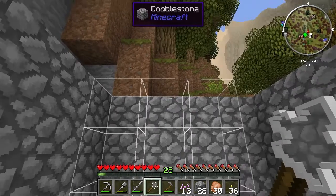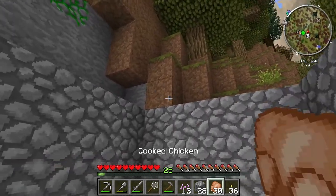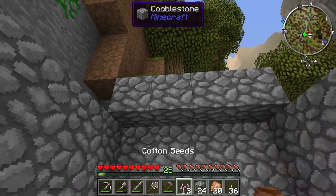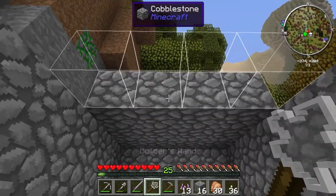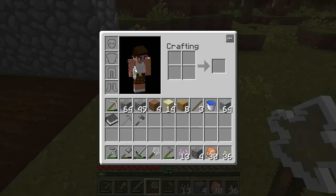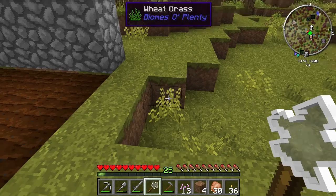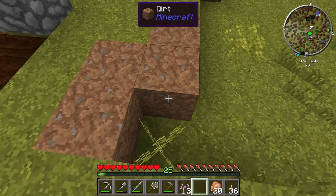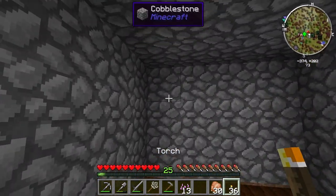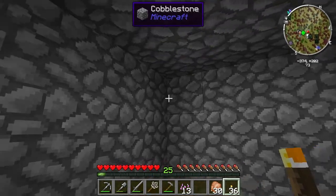And then all we do is get a little roof going on here. I have more in my inventory so if I do run out it'll auto-pull from my inventory. That's how that whole thing works. Now we've got ourselves a nice little farm going on here, and I think what I'm going to do with this farm is use only cotton.